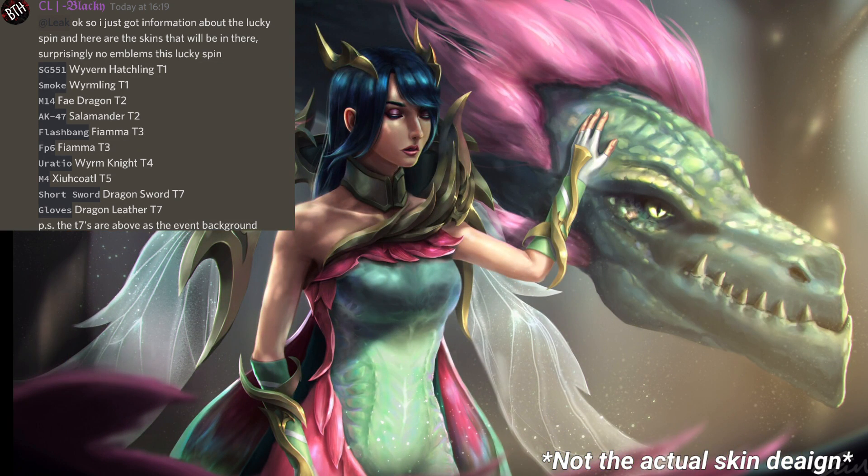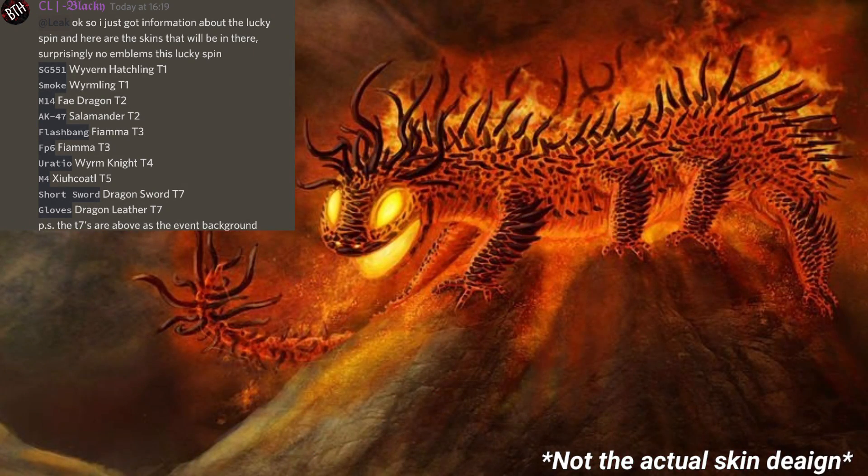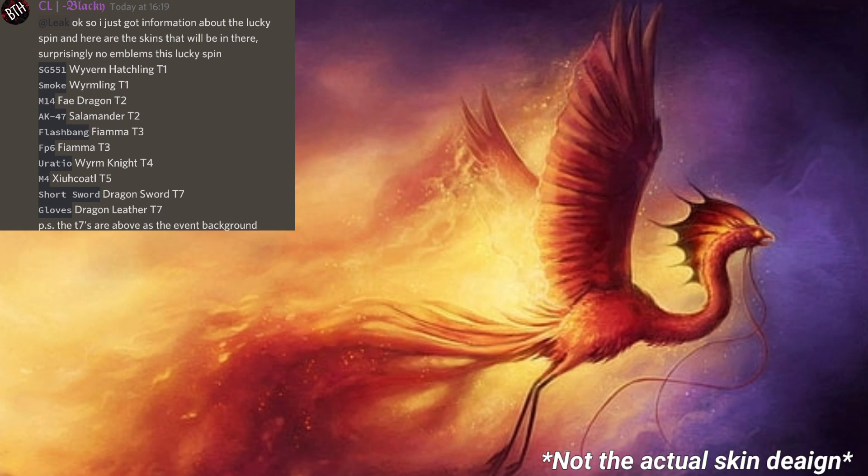The next skin is going to be called Fae Dragon, which is a tier 2 for the M14, and it's going to be possibly like a fairy dragon. The next skin is Salamander, which is a tier 2 for the AK47, and it's basically just going to be like a lizard. The next skin is for the flashbang and the FB6 shotgun called Fiamma, which is a tier 3, and I have no clue what it could possibly look like, but it's probably going to be some kind of firebird.